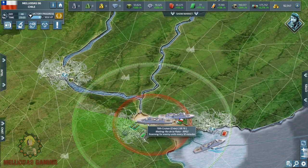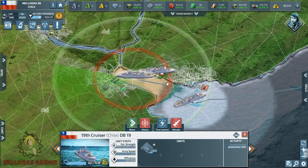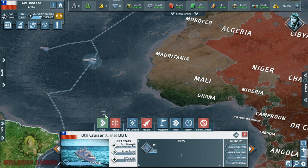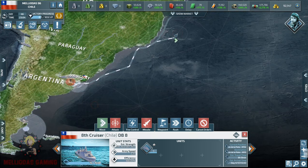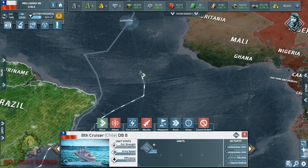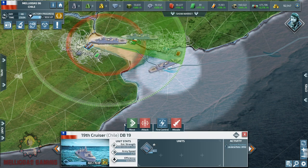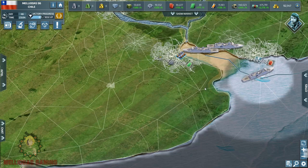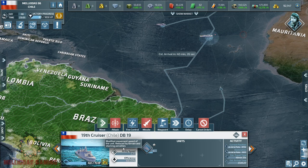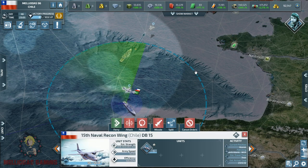One cruiser is healing in the shallow waters, and I have a third one also ready. I'm going to use these cruisers to secure our Latin American coasts, because the presence of the Europeans on the African continent is going to complicate things. We need to build a naval wall between Africa and Latin America in order to protect ourselves.